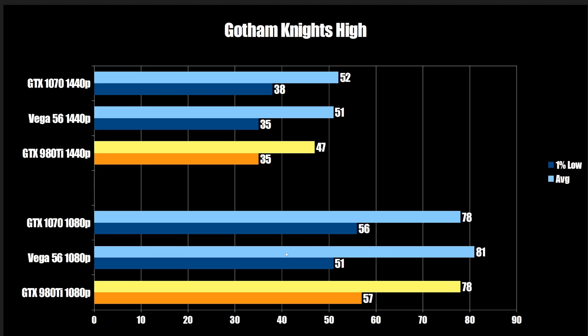Next up is Gotham Knights. At 1080p, we can see they're all pretty much the same, except the Vega 56 does fall behind a little bit on the 1% low — that's about a 10% advantage for both NVIDIA cards. Then at 1440p, what I found interesting is the 1070 actually did the best — it was able to pull ahead. This could be maybe something to do with VRAM limitations, as we see that they are the same here, and the 980 Ti has significantly more memory bandwidth than the 1070.